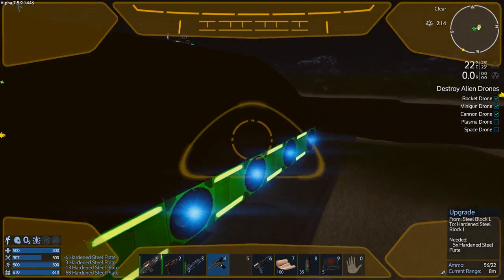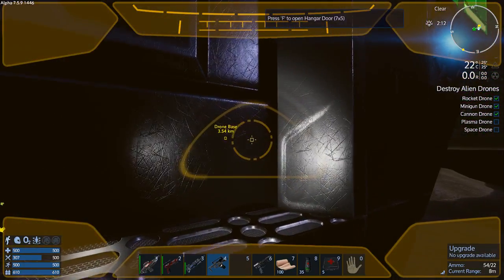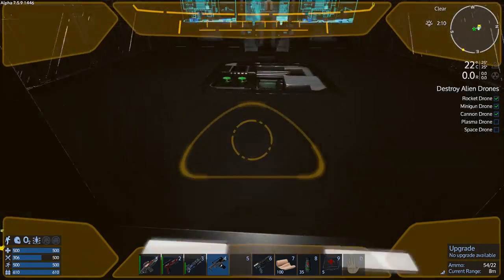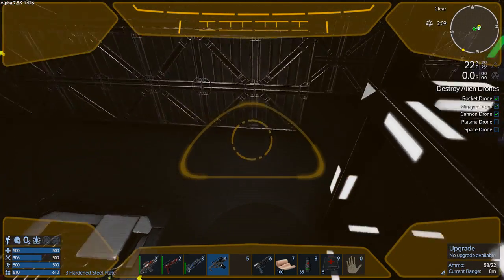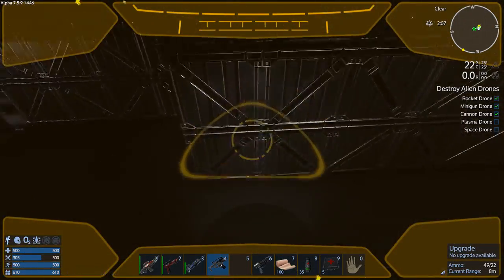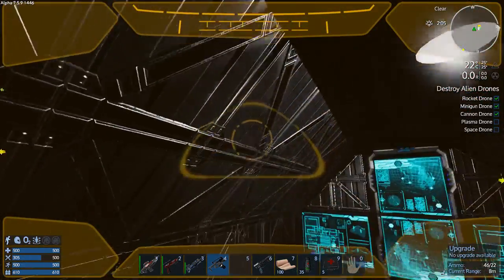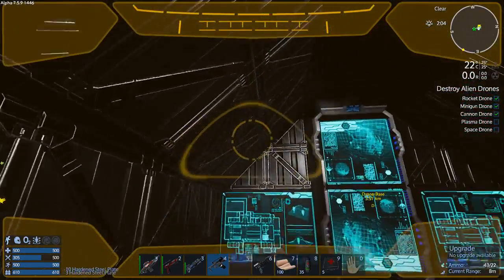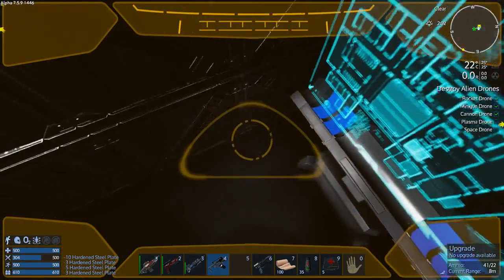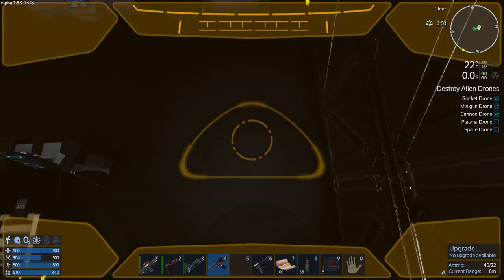I'm just trying to turn all this stuff into combat steel. It spawns in as regular steel blocks - it's more really just a freighter than anything, not a combat vehicle. But I can make it a little tougher at least. Make it take a hit or two, because with combat steel you can't just one-shot it.